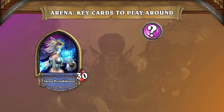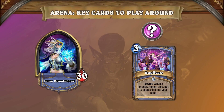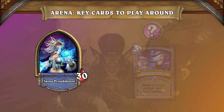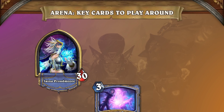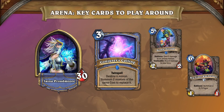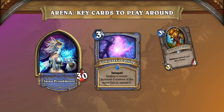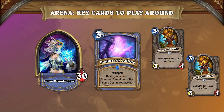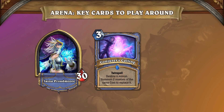In terms of secrets, the most common is Mirror Entity, followed by Duplicate. Counterspell is a rare secret, which appears much less frequently. One Rise of Shadows card to keep in mind is Conjurer's Calling. This card allows weak bodies such as Bomb Squad and Big Time Racketeer to get a massive tempo swing if left alive for a turn. If a Mage can value trade with a minion, Conjurer's Calling also provides massive swings. Often times you can't really do anything against the card, which is why it was recently moved from the 6th bucket to the top bucket.